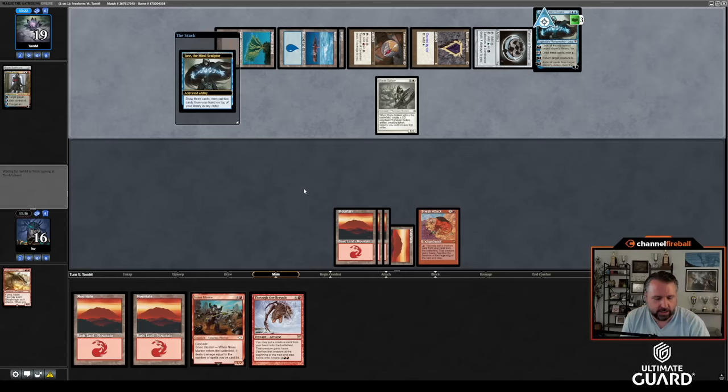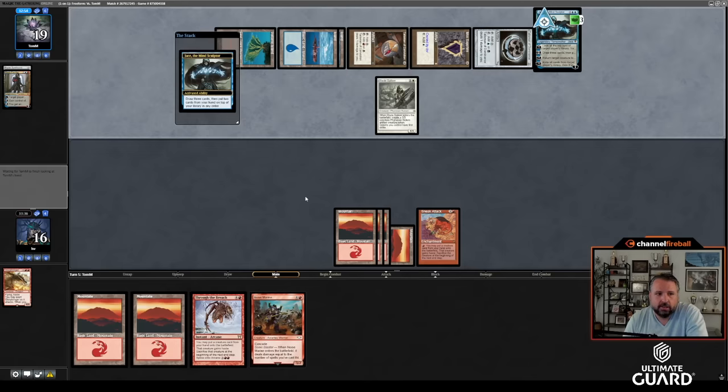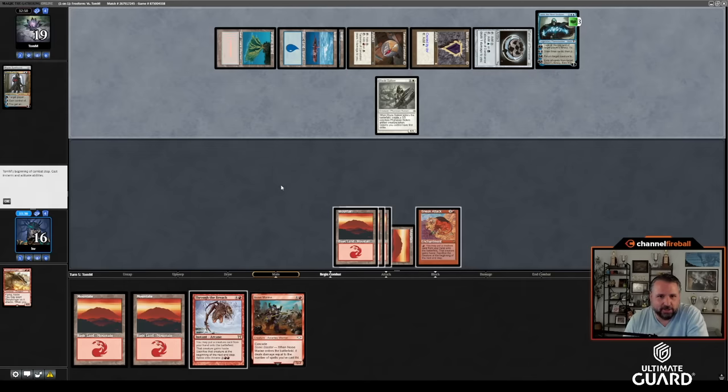The problem with sneaking in Noise Marine is I don't get the cascade. The problem with cascading is I won't necessarily kill Jace. But I really don't want to let Jace live — sneaking in Noise Marine just to kill Jace seems pretty weak. Hopefully I draw Soul Ring or Mana Crypt. The best thing I could draw is Atroxa — I'd just win. Stealing that Mox was pretty brutal. Now I'm a turn behind and I need to draw spells. He's hidden and hasn't played a land yet.